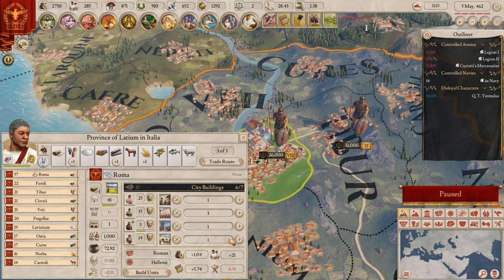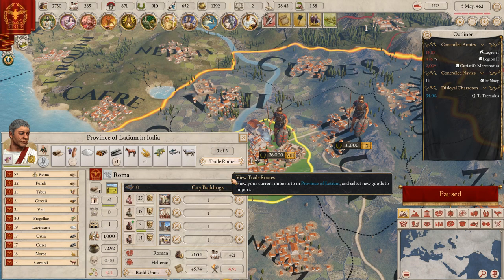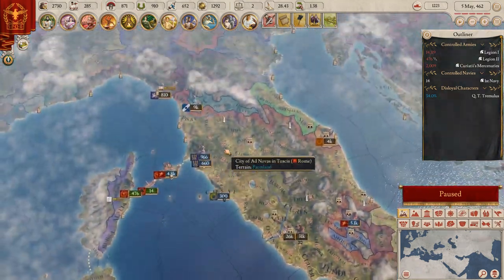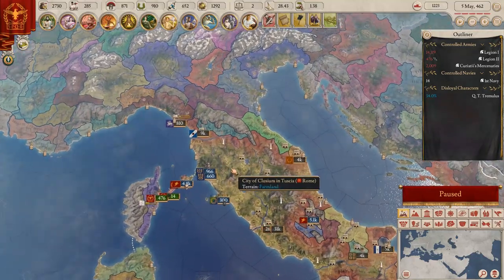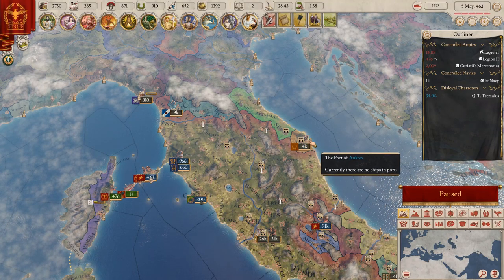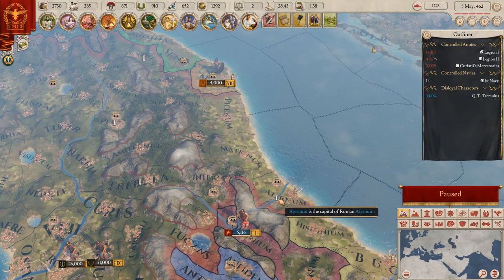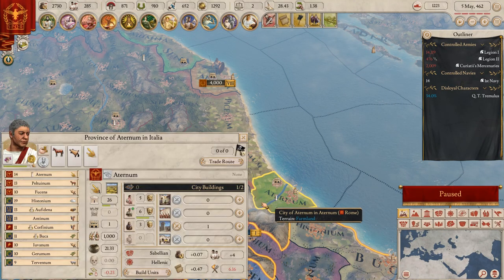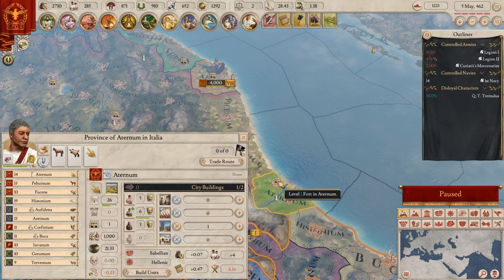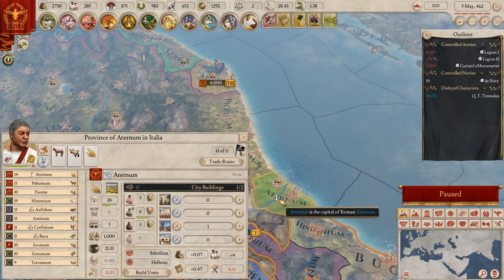We've got a lot of stuff. I want to get more money - first thing, local taxes. Scrolling down from the top, these are all where I got the fortresses. Let's check out this city - this is Actium, it's got a port. Actium is the capital of the Roman area.